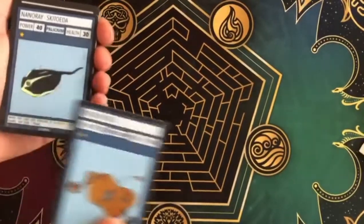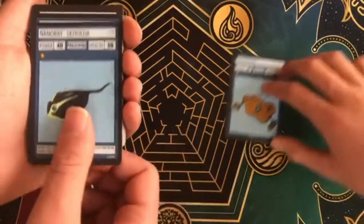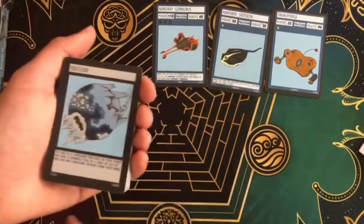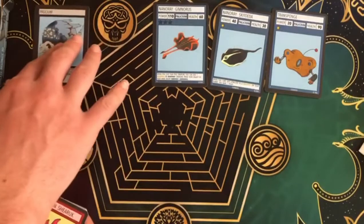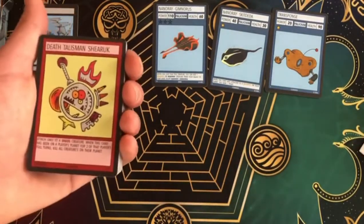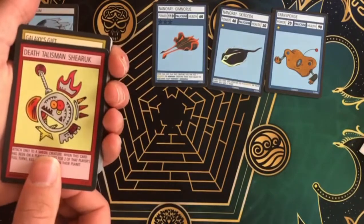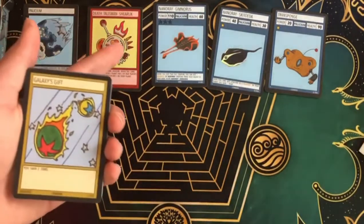So we have Transpunge, Nanarae Skitoda, Nanarae Jim Norris — this is one of the better Nanaraes. Jim Norris is one of the good ones. The planet card Polyseum, obviously, since this is a Polyseum deck. Polyseum was my favorite planet when I first started watching Chaos Galaxy. I think Sindel might be my favorite now, though. Death Talisman Shiaruk, which is good against the Shios deck.